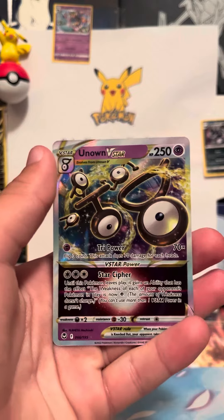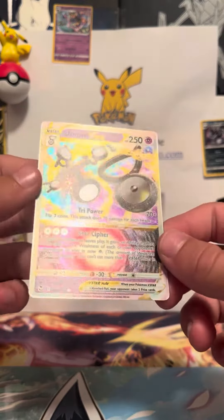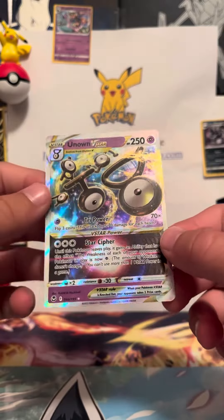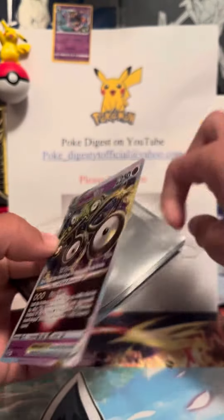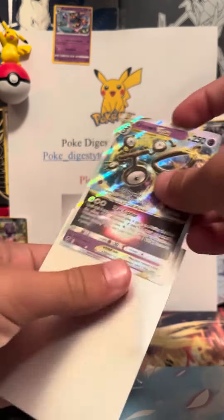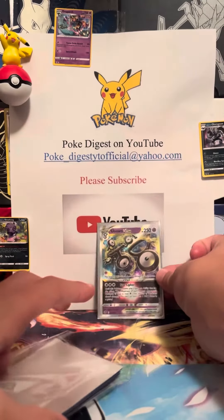Oh, I don't have this one — let's go! Oh okay, that's nice right there. Unknown V-Star — I didn't even know they had that in the set!